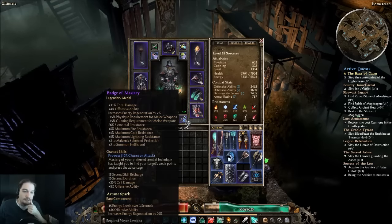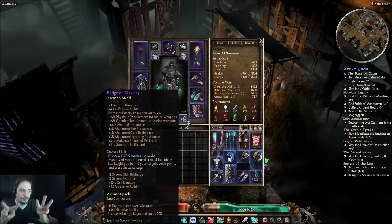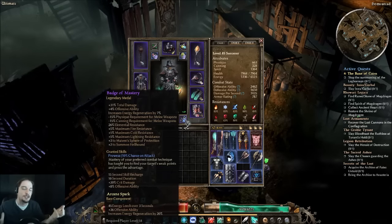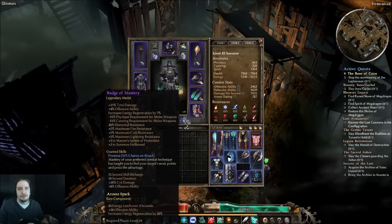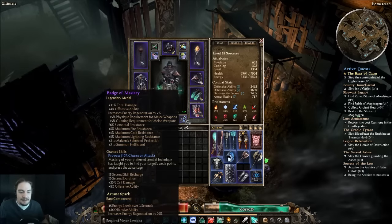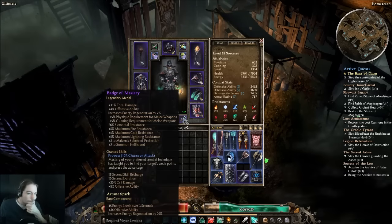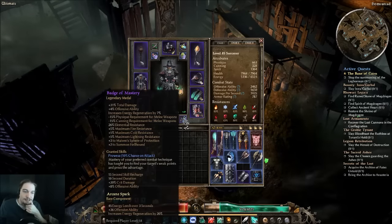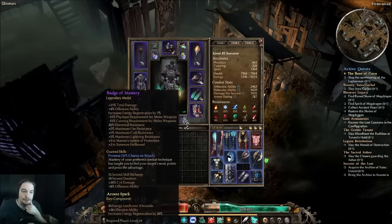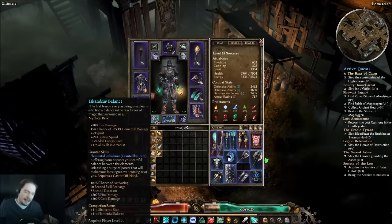Getting a plus 5 to one ability on a Badge of Mastery is living the dream — I'd settle for plus 2 to Aether Ray. That would mean I wouldn't need an Empowered Aether Lord Signet. Right now it's just the Maiven's Sphere protection that made me opt for it in place of another item. The Relic is Iskandra's Balance. Agrivix's Malice would technically be better, but for an Aether Ray Sorcerer, Iskandra's Balance is the best option — especially because the skill energy cost reduction is a benefit alongside plus 1 to all skills.